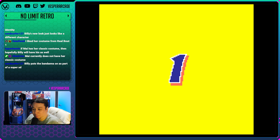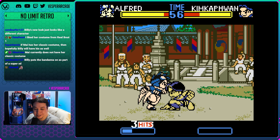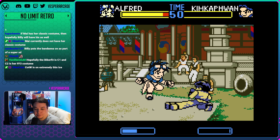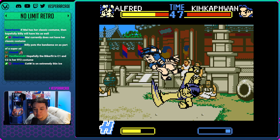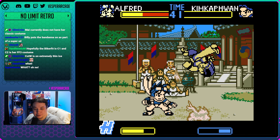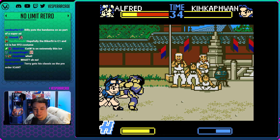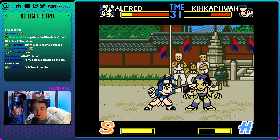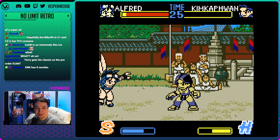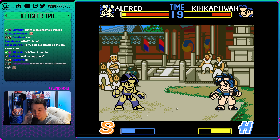It's confirmed that Mai's classic costume isn't actually a costume - it's a transformation she does during her super. And poor Billy with no bandana. SNK fans are starting to riot. The clock is ticking - helicopter arrives in eight months.